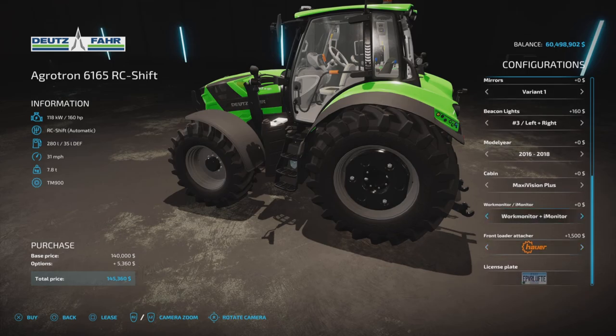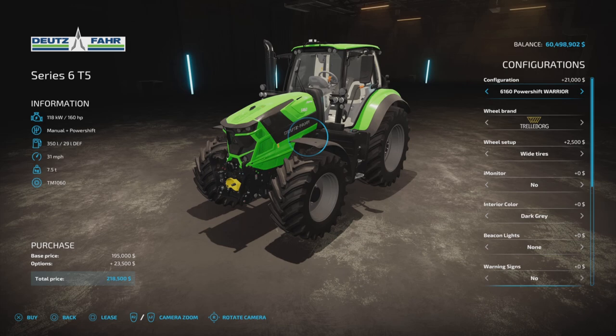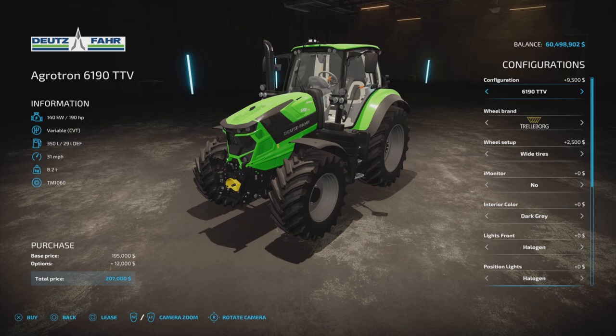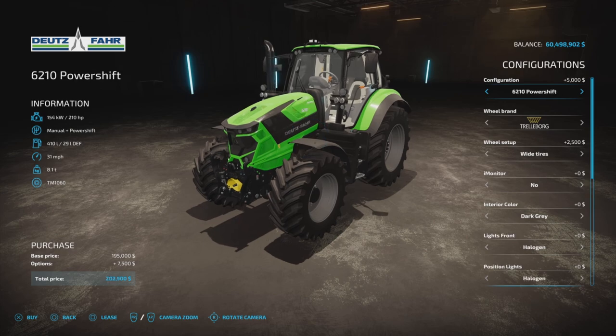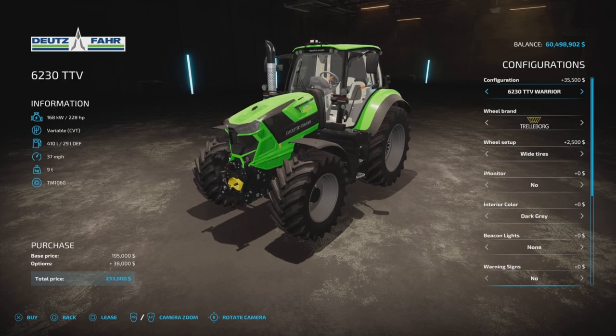That's the Series 6 T4F. The T5 has a bit more horsepower — starting at 160 and going through power shift and automatic, up through CVT starting at 190 horsepower, then 210 power shift, automatic, and CVT, then 228 and so on. I picked the automatic transmission for this one.